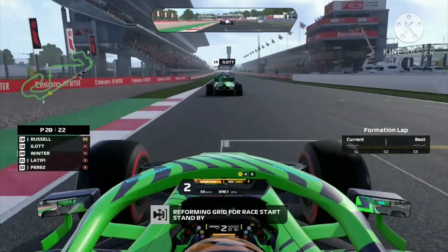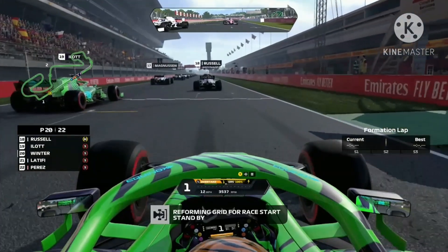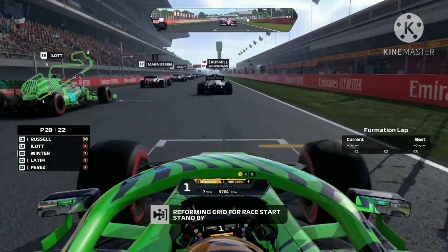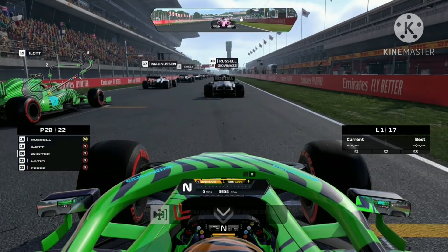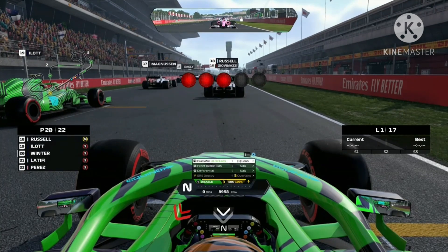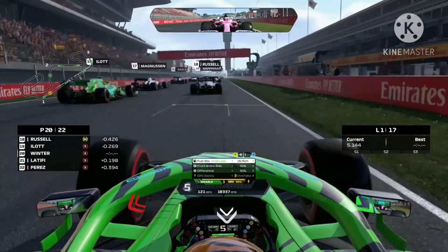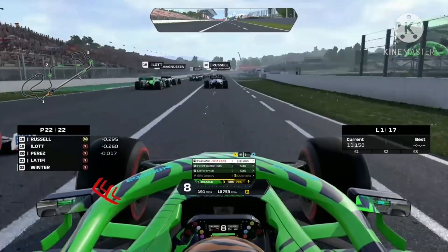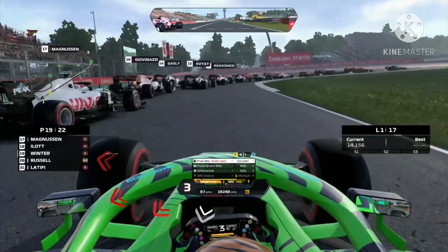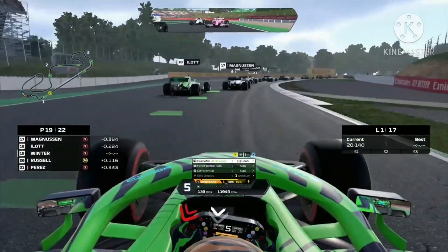This is the first time we'll be starting behind our teammate this season — we don't want that to happen too much since we are the better driver. While I was trying to speak, the last red lights went on and they went out, and we got a poor start. Russell is on the medium tyre — I wish I'd checked the race strategies. We go down the inside of Russell putting us into P19.